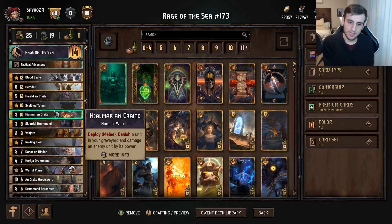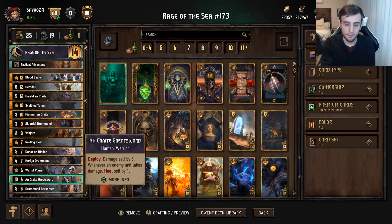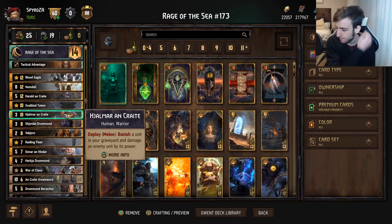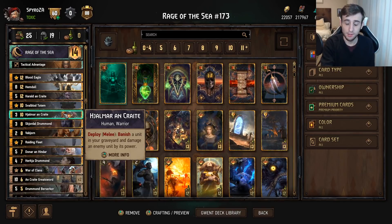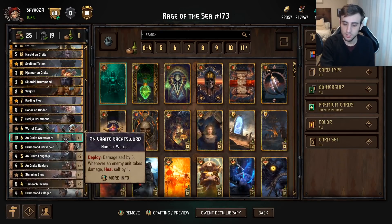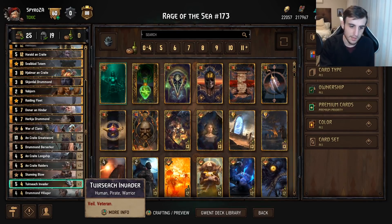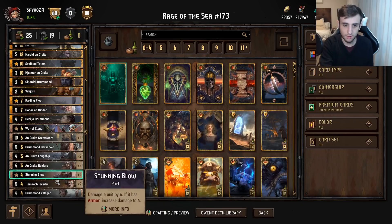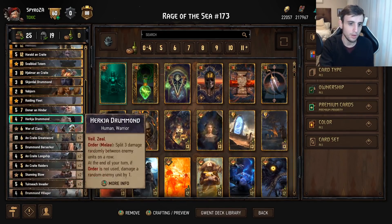Helmar on Crate: banish a unit in your graveyard that damages any unit by its power, which synergizes great with Great Swords. If you can get a Great Sword in the graveyard at 10 base strength, Helmar banishing a Great Sword can deal 10 damage — making Helmar essentially a 13-point card with a lot of removal value. This card is fantastic with the new reworked Great Swords. A secondary target is Invader, which in round three will be seven strength, so Helmar can do seven damage if you don't have a Great Sword in the graveyard.